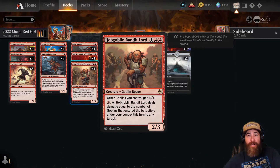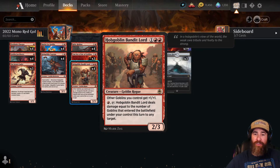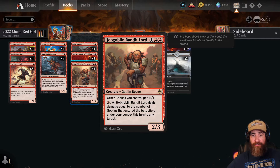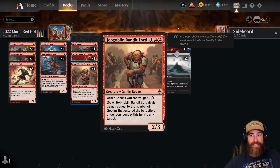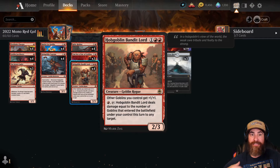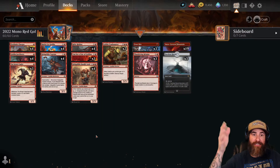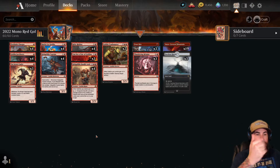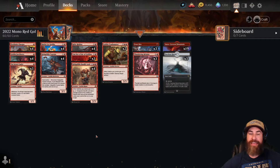We have four Hobgoblin Bandit Lords because it's the best lord in standard right now. The Trash Master is too expensive in my opinion. Hobgoblin Bandit Lord gives all your other goblins plus-one-plus-one, and for one red and one colorless it deals damage equal to the number of goblins that entered the battlefield under your control this turn to any target. If your opponent can block and kill it, don't attack with it. Use its ability to dome them to the face. I love when they play an Elite Spellbinder — I throw a Fireblade Charger, tap the Bandit Lord to poke their Spellbinder, and come in with the rest of the gang all at plus-one-plus-one. Super strong card.